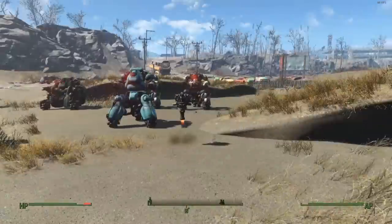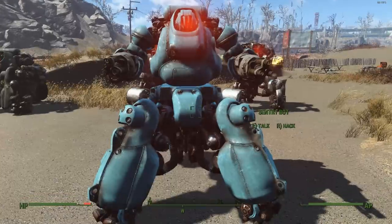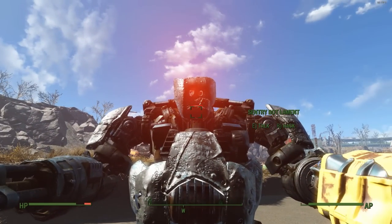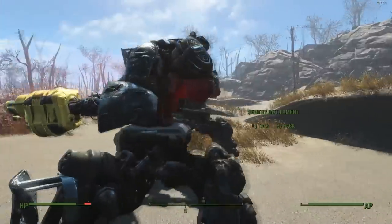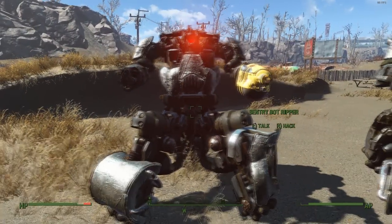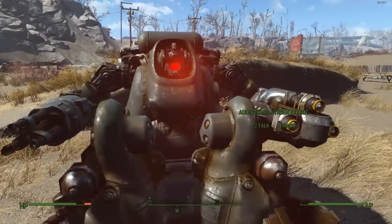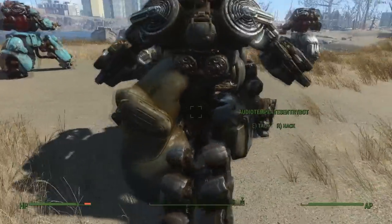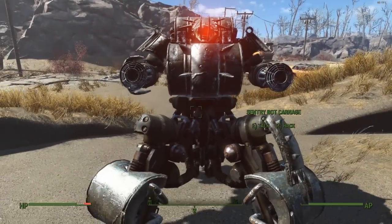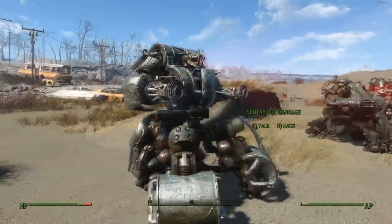Next are the Sentrybot variants. First, we have the Sentrybot Dummy Voicebot. Then we have your average run-of-the-mill Sentrybot with the aqua blue paint job. Next, we have the Sentrybot Lament, which has a poor little sad face. Then after that, we have the Sentrybot Ripper, which is pretty much the same as the Lament — the only difference is the head. Next, we have the Audio Template Sentrybot, which is big, bulky, and very terrifying. After that, we have the Sentrybot Carnage, with spikes coming out of its head and two Gamma Guns for arms.